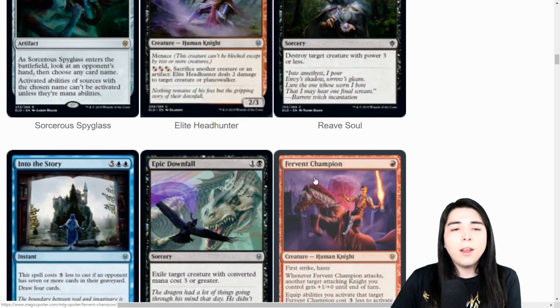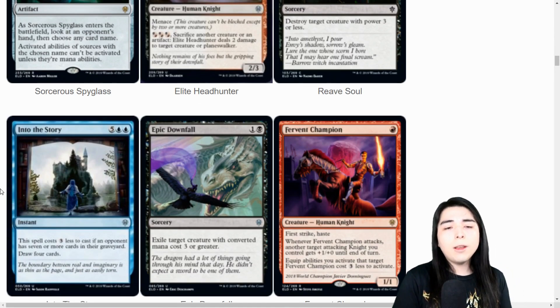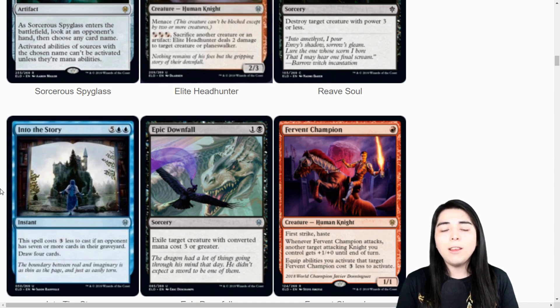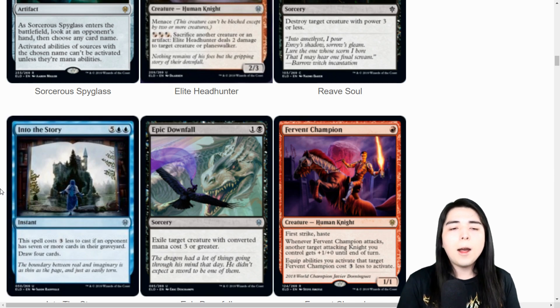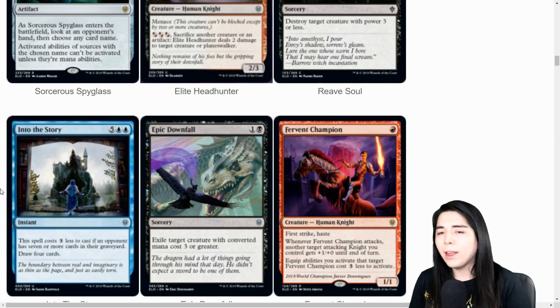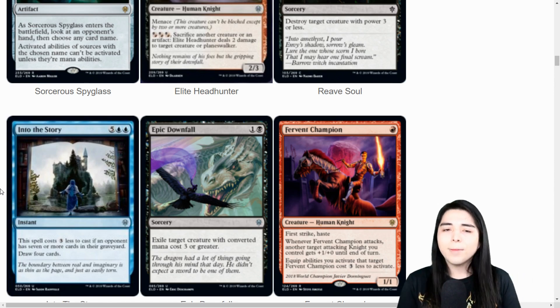Relic of Soul reprint - we all know what that does. Into the Story: seven mana draw four, but it costs three less if the opponent has seven or more cards in their graveyard. If this cost four mana straight up it'd be seeing play in modern forever. It costs four if the opponent has seven or more cards. If you run this alongside Inquisition, Thoughtseize, Liliana to put cards in your opponent's graveyard, plus Thought Scour to mill two cards, and opponents can fetch once or twice - eventually this thing could cost four. I could see it as a two-of in Esper or Grixis, or just blue-black in modern.